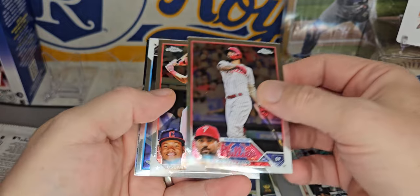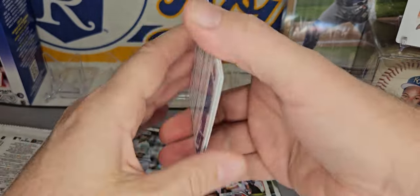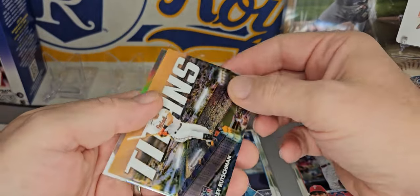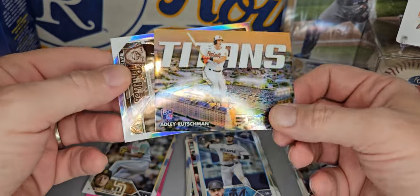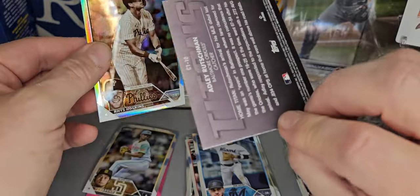We've got a Nick Castellanos, Oscar Gonzalez, and a Jordan Grosshands. We've got a Titans parallel of Adley Rutschman — nice little parallel — and a Rhys Hoskins on the sepia.